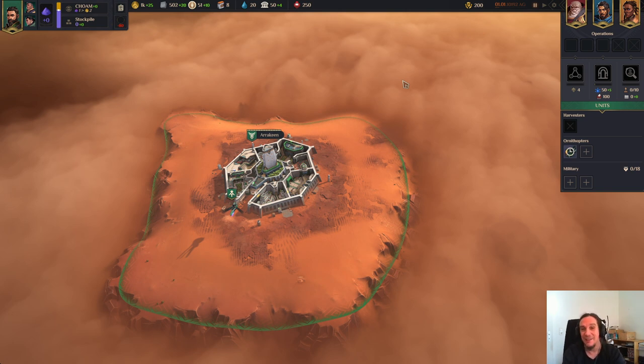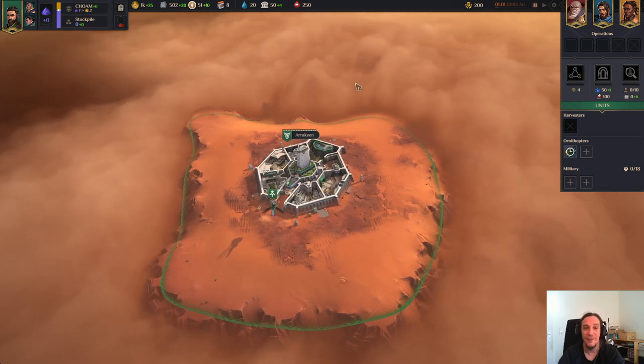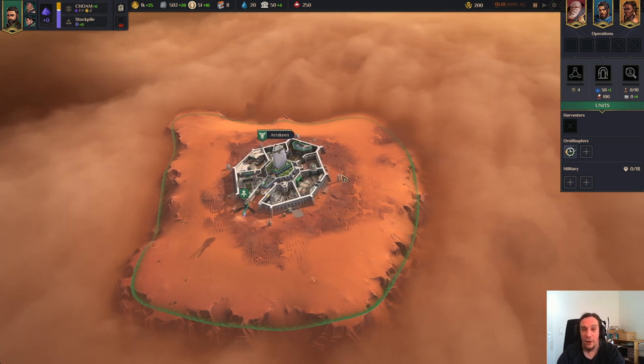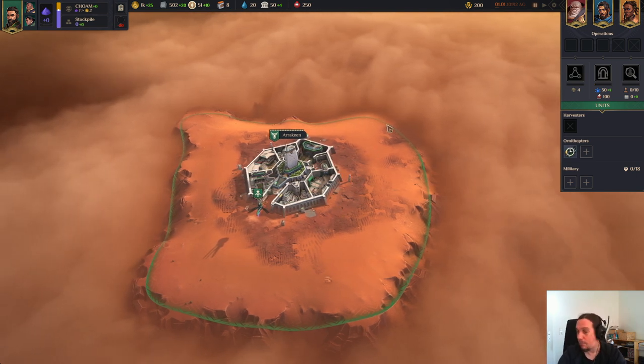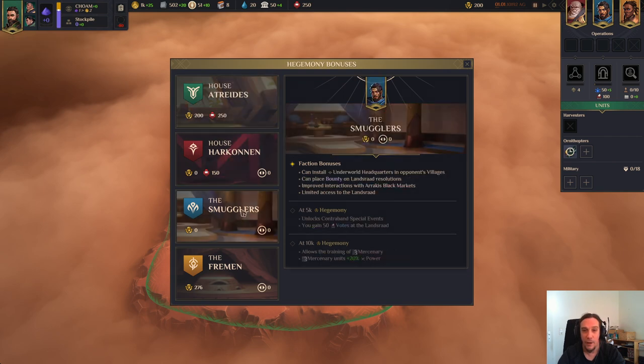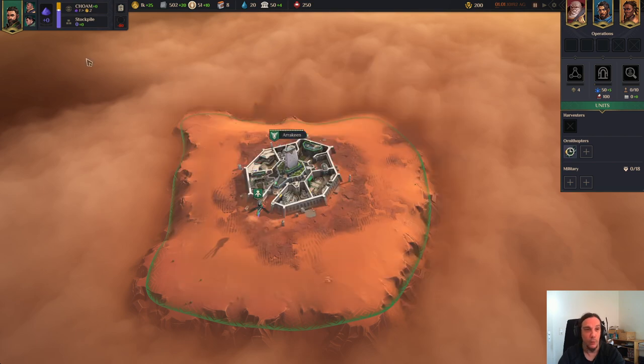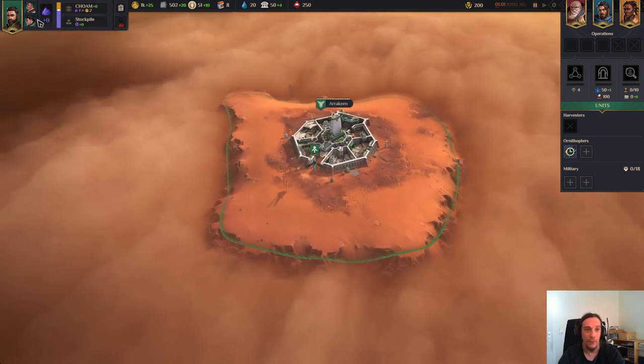So let's get started with the first topic and that's going to be the user interfaces and the menus that you see here, because this game has a lot in store for you and we're going to explore everything step by step. Now up here you see your own faction. When you click this, you get your faction and the other factions shown. You also get an overview about the relationships between each other. I'm going to go deeper into what these things mean later when we talk about hegemony.